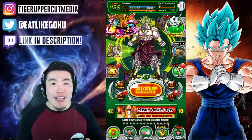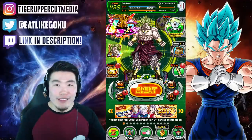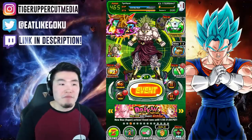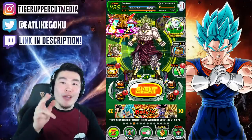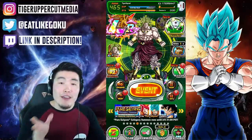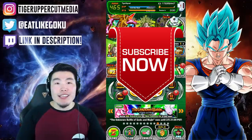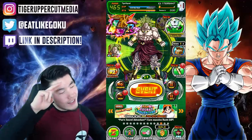That was my showcase of the Rainbow LR Broly. He is a very, very old unit, but he's still an absolute monster who has definitely stood the test of time and aged extremely well despite all the power creep this game has gone through. Honestly, I feel like he's still going to be relevant for at least the next year and a half, maybe two years, or even further beyond. Hope you guys enjoyed it. If you liked the video, make sure to like it. If it's your first time watching, make sure to hit that big red subscribe button to join the Tiger Squad, and hit that notification bell too so you stay up to date with all my latest content. Hope you guys have a fantastic day. I'm Tiger with Tiger Up Comedy, signing out.